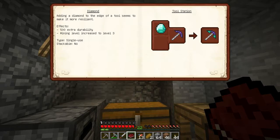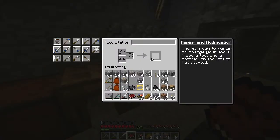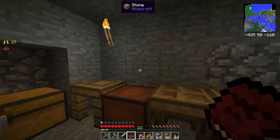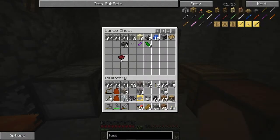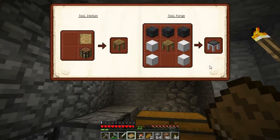Nothing else here will help us, and we don't have a tool station either - well actually now we do have a tool station. What is it that we don't have yet then? This is one of the things we don't have yet - the tool forge.